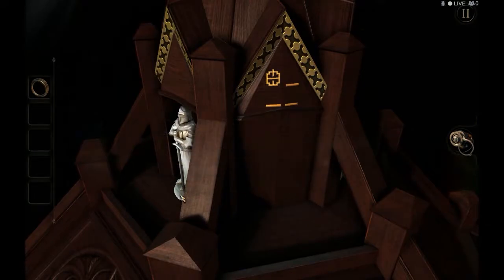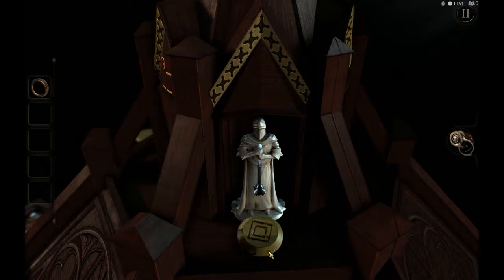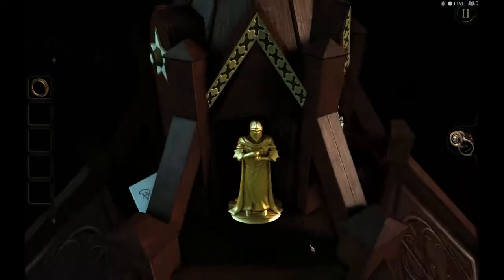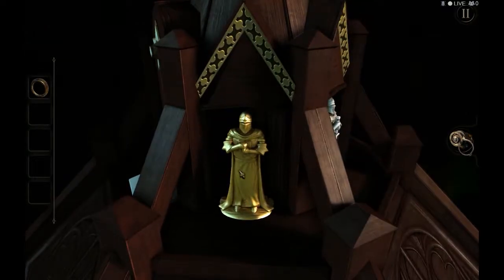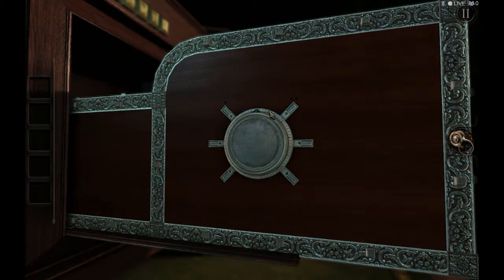Press ring with markings around the edge. This thing is gonna come in handy in a puzzle later. Also, note that the golden knight doesn't have a weapon — we'll need to find him one. The press ring goes around here. So, we need to do it in the right order.